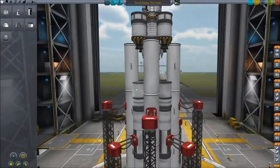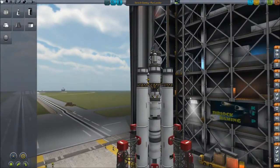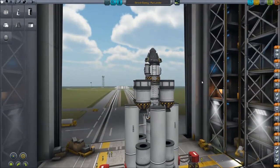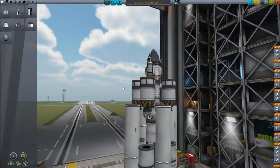This is the ship that I landed on the moon with in career mode with stock parts. I did not go to the moon first — I went to Minmus first as I find it easier. So if you don't have all these parts unlocked, you don't need some of them on here.